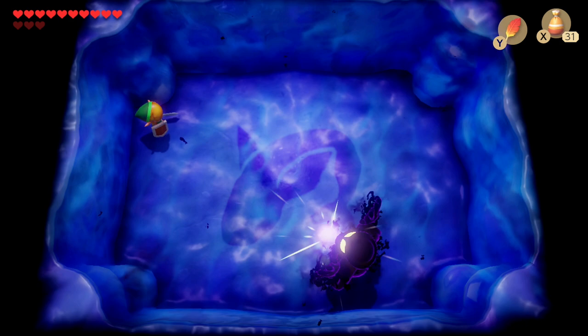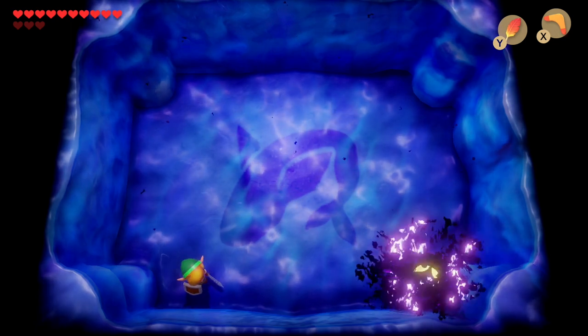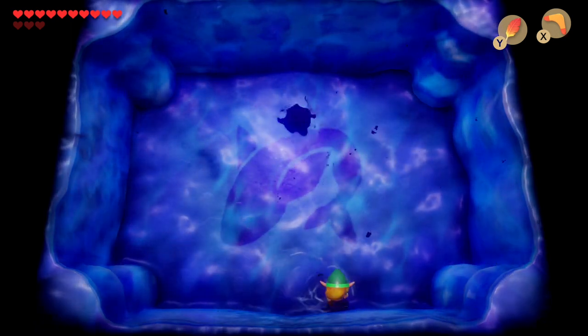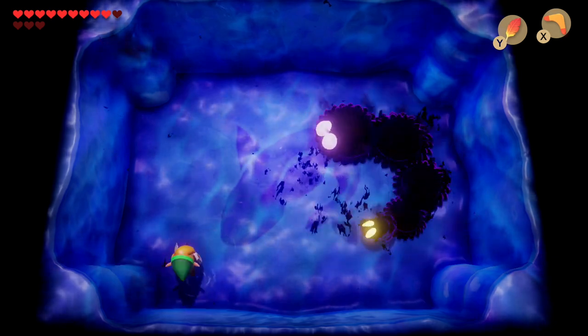After about four hits, Aghanim's Shadow is defeated and we switch over to our next weapon, the boomerang. This is to fight Moldorm's Shadow. We've fought Moldorms before — this Moldorm is quite fast, so we need to hit his tail with the boomerang to defeat him.